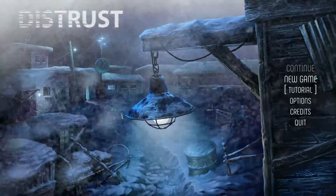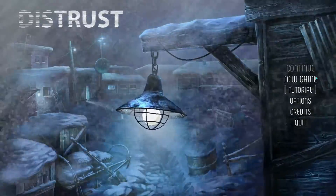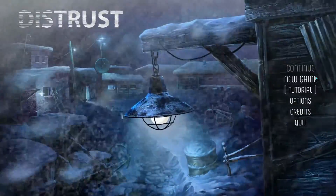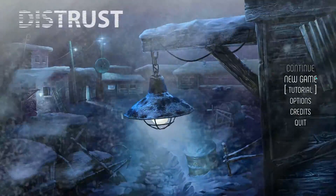Hello everybody, welcome to Quick Play. I'm RetroMajer and this is Distrust. Quick Play is a series where I go in and play a game for about 20 minutes, give my first impressions and help you discover if you want to get the game for yourself. I did play the tutorial already, but on to Distrust.